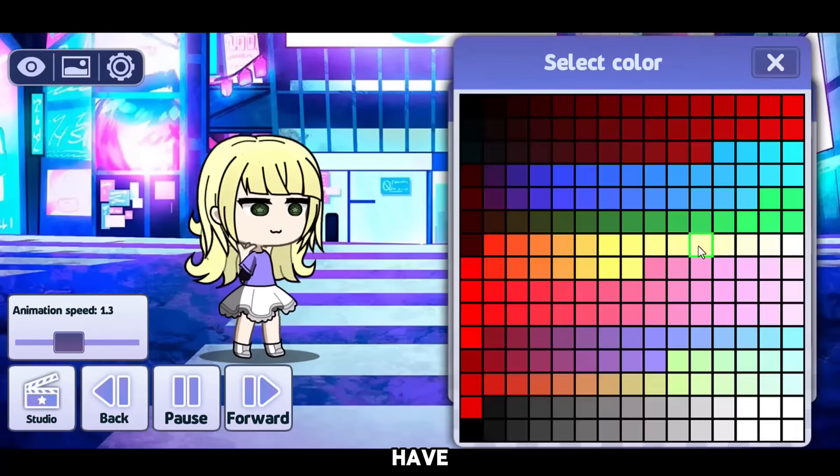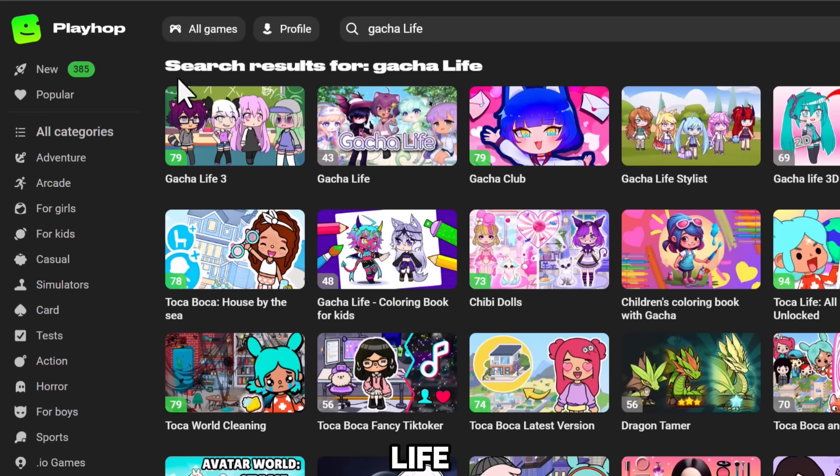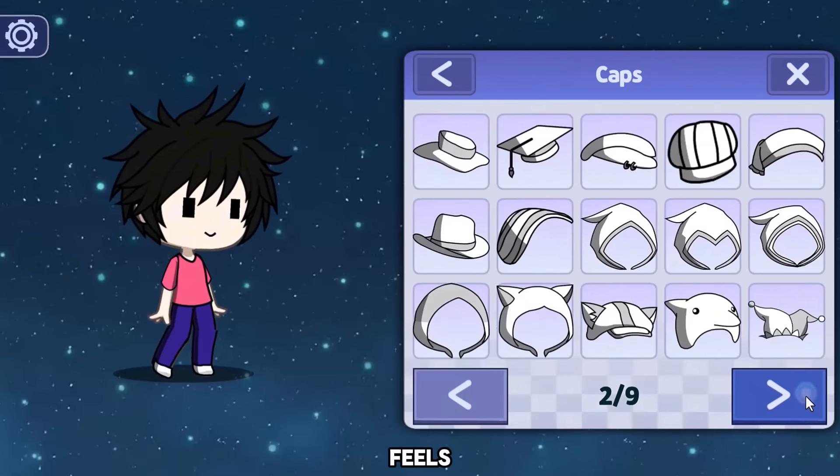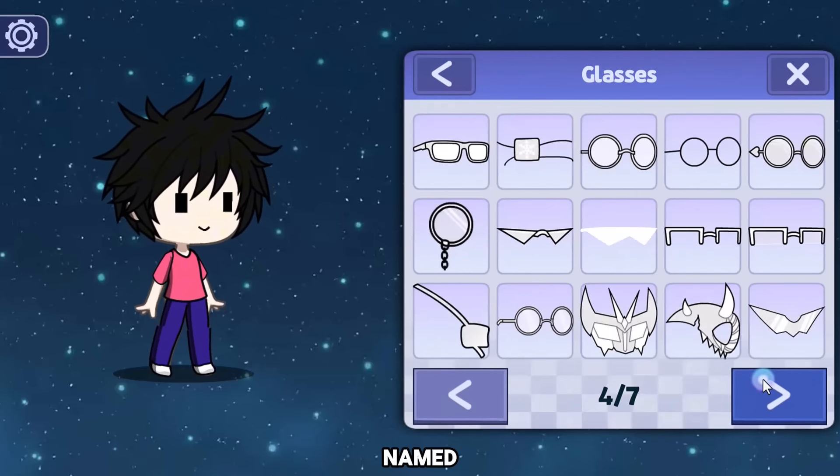So how do I even have this game? You can find it on a website called playhop.com — search Gacha Life and there you have it. Honestly it feels like whoever made it just copied some stuff from Gacha Life 2 and named it Gacha Life 3.